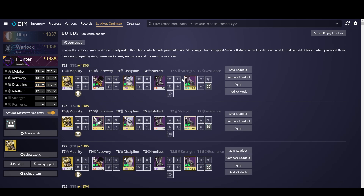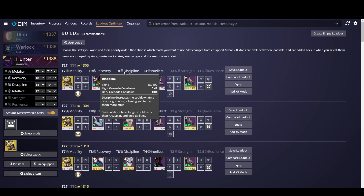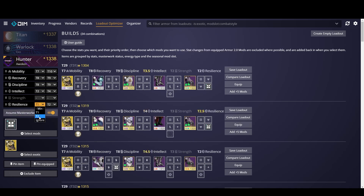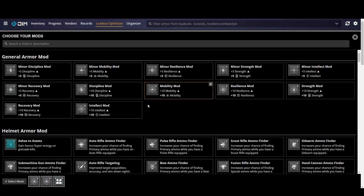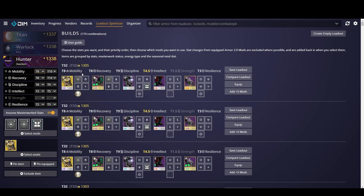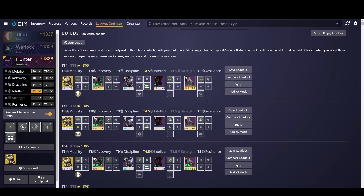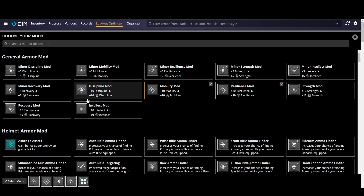So now we're getting some pretty good stats. Ten recovery, nine discipline, which is great, but we only have five mobility. However, we do have five slots to put armor stat mods in. You can play around with it and move these stats around — here we have seven mobility, nine recovery, and eight discipline. Let's include resilience and go up to two, then go back in to select mods and put on a couple of mobility mods. Now we're at eight mobility, eight recovery, nine discipline, and three resilience. Adding a couple more resilience mods and a recovery mod gets us to nine mobility, nine recovery, nine discipline, and four resilience.